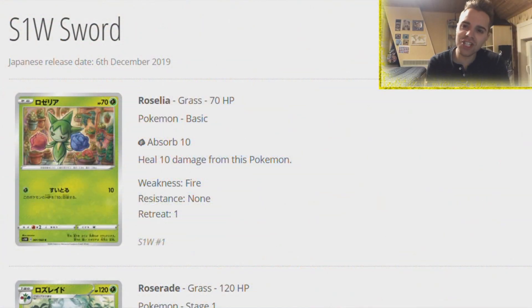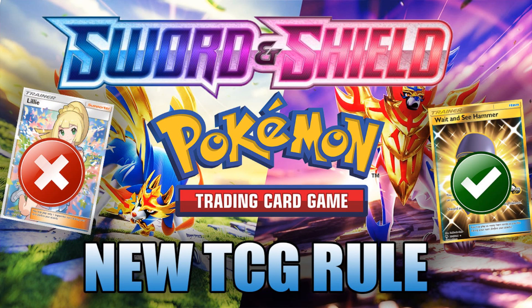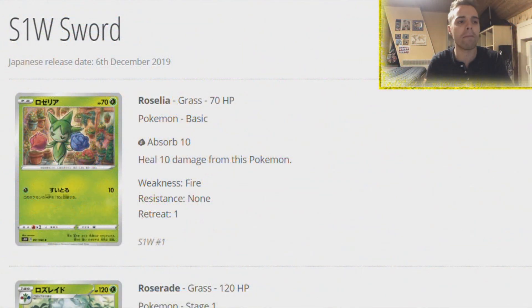What's up YouTube, it's ZAPDOISTCG here and welcome back to another episode. In this video we are going to be reviewing the Japanese Sword and Shield cards that already give us some info about our February set. Of course Sword and Shield will change the mechanic - the player going first will not be able to use a supporter. If you want to learn more about that, there is a video, the link is in the description below.